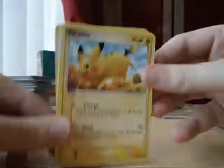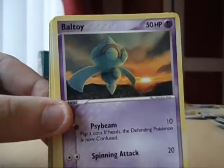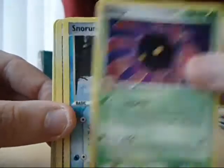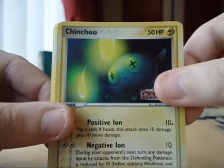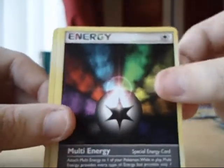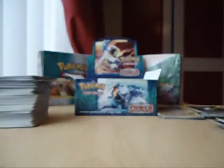One of mine in the EX or Gold Star. Right, we've got Pikachu, Baltoid, Lil'Ape, Snorunt, Rude Fossil, Chinchow Reverse, Metal Energy Rare, Phanpy, Shellgon and a Phoebe's Stadium.